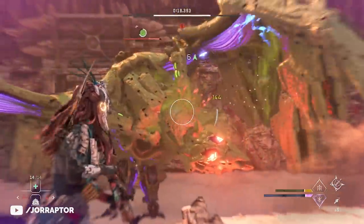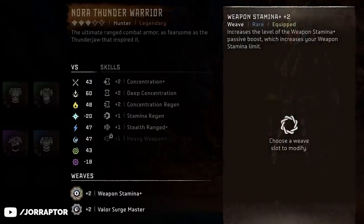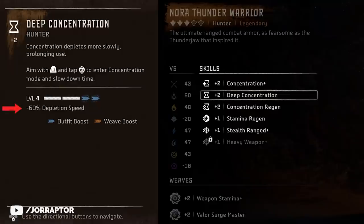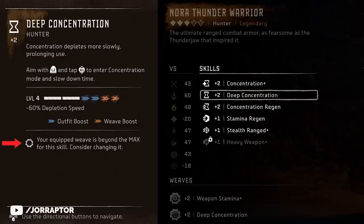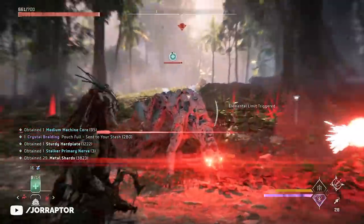I do wish legendary armors would have more weave slots, because right now there's no reason to switch out the mods the armor already has. Level 4 is the max for these skills, and this armor already has deep concentration plus 2. With the skills from the hunter skill tree you're already at level 4, which is minus 60% depletion speed for slow motion - that's insane. If you then put another deep concentration plus 2 mod on it, you actually get a warning saying it doesn't count, so better switch out that mod - the weave options are mostly for skills not already on the armor.